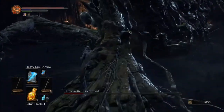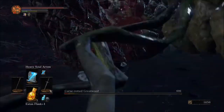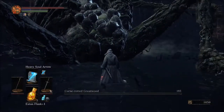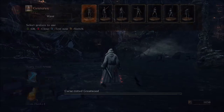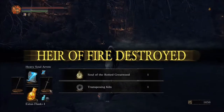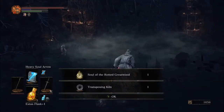Head off to his left leg, try and get a couple hits in there to finish him off. That is how you beat the Curse-Rotted Greatwood using a sorcerer. If you liked this, please remember to like the video and subscribe to continue getting back to the basics.